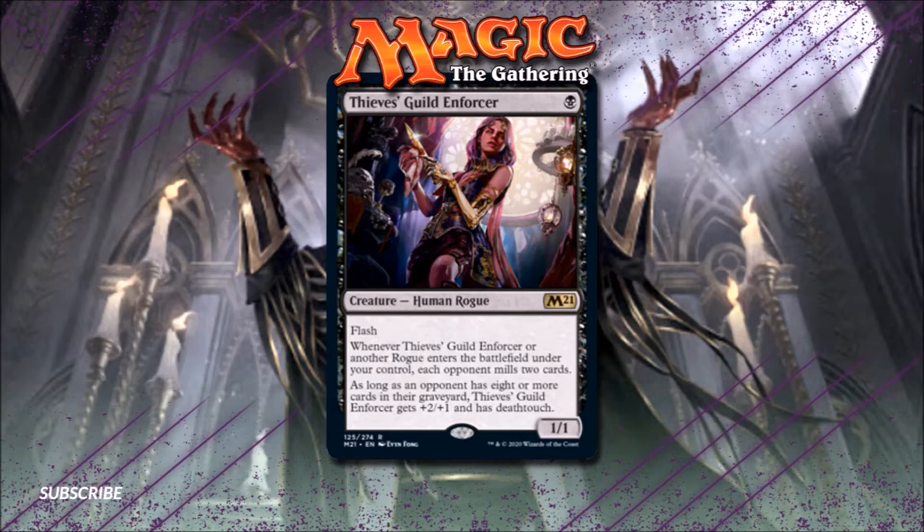Thieves Guild Enforcer will end up filling a very niche role in Oathbreaker, but it's a very cool card nonetheless. The main candidates for this would be a War of the Spark Ashiok deck, a Grixis Nicol Bolas deck, or, as funny as it may sound, a Red-Black Angrath the Captain of Chaos Rogue Tribal deck. Robber of the Rich, anyone?